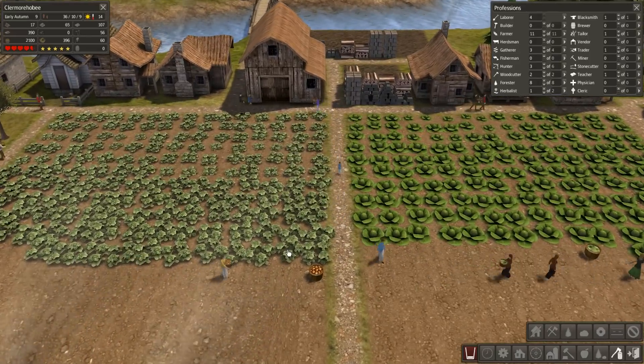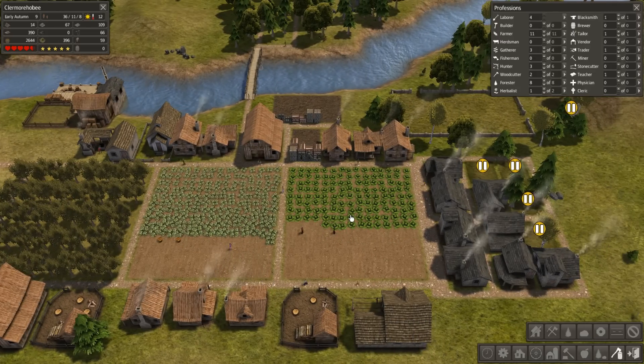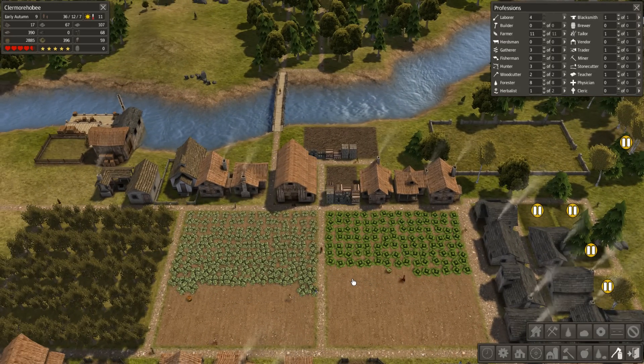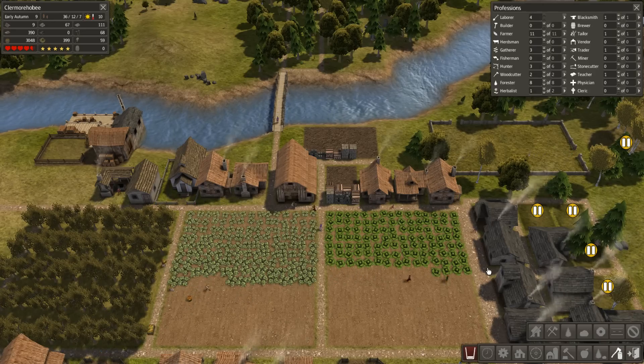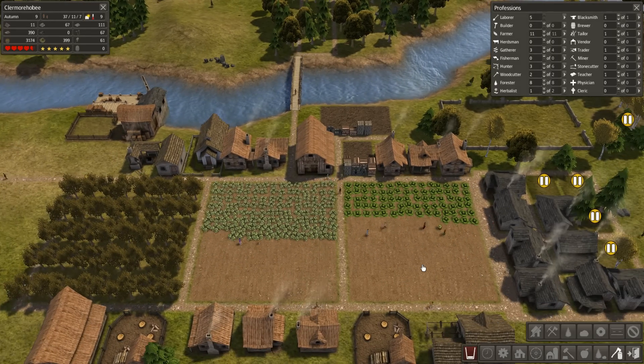These two crop fields are almost done. I'm not sure if I've had a blight yet in this game, but I had a blight in another game and it was not as hard to deal with as some people made it out to be. All you need to do is harvest the field right away and then plant something else there, or if you're really paranoid, destroy the field and replant it.